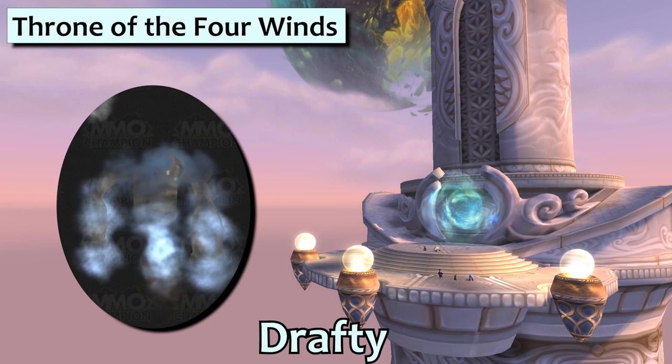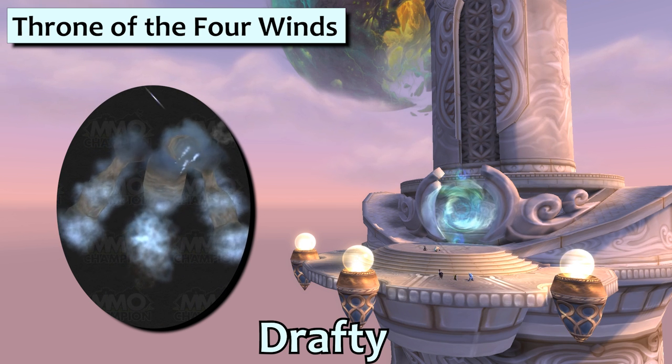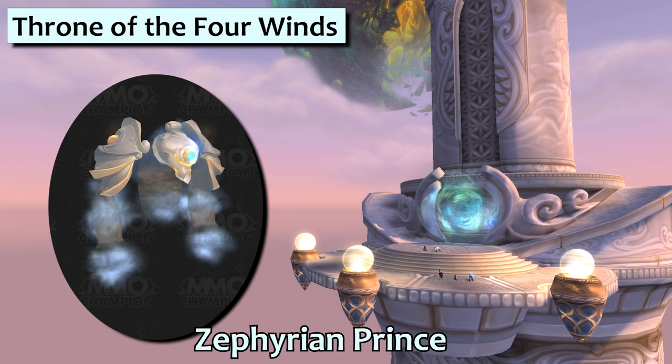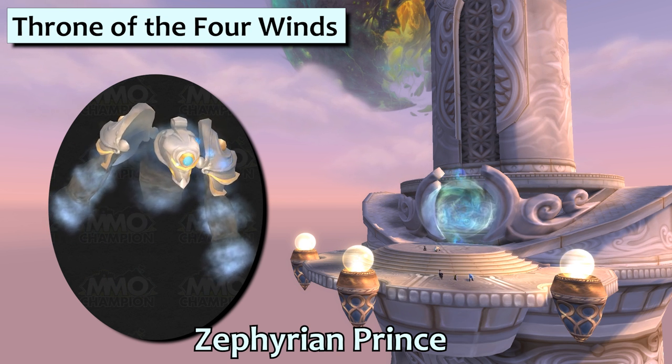Drafty drops from the first fight in Throne of the Four Winds. He's just the pet you want to have handy for windblown selfies, drying your nail polish, or making your haunted house extra spooky. Zapherian Prince drops from Al'Akir in the Throne of the Four Winds. I like to think that this is Drafty's older brother who remembered to put clothes on.